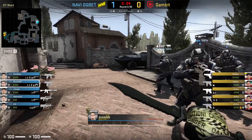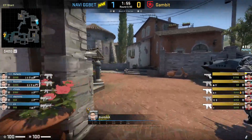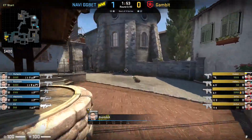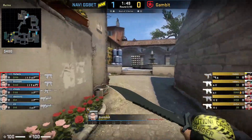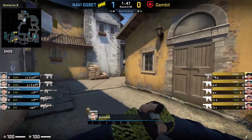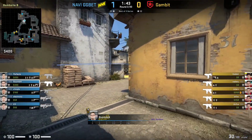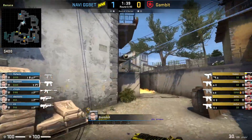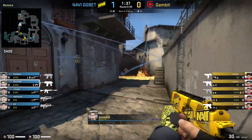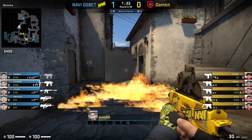We start on round 2 versus Gambit after NaVi picked up the pistol round. Both Boombl4 and Perfecto have MP9s on the B side, prioritizing utility over upgraded weapons. Boombl4 goes to Banana early, throws a close Molotov to stop any potential rushes from Gambit, then smokes deep and throws a HE towards Logs to secure Banana control early.